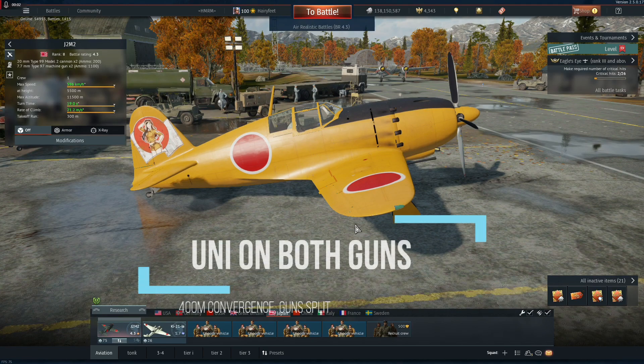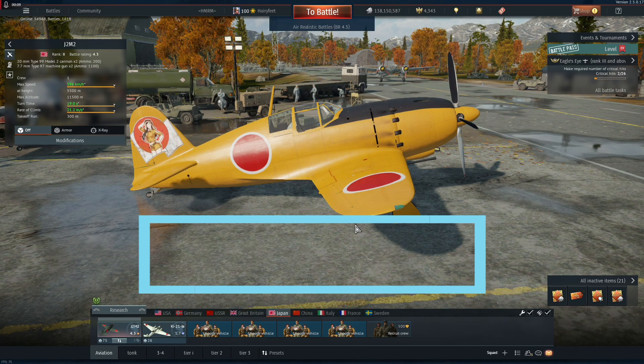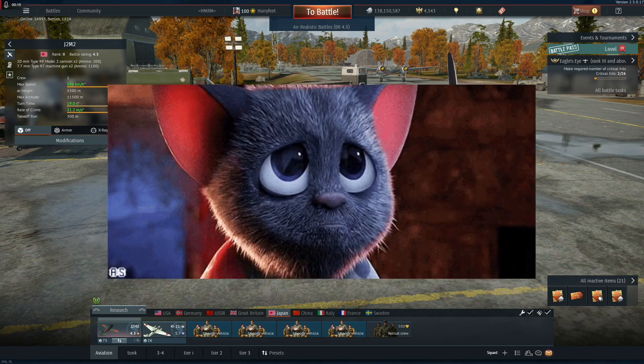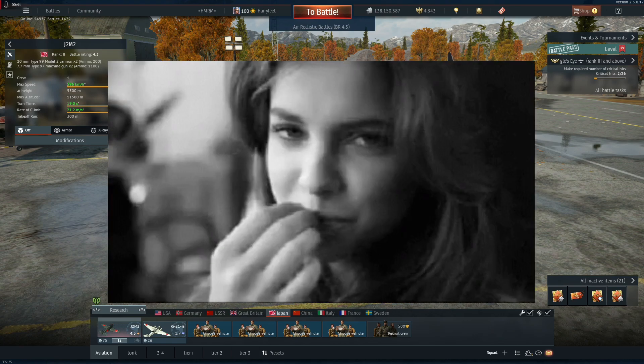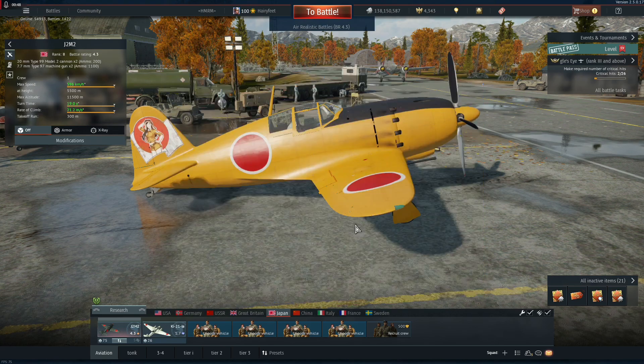Hi everybody, it's your friendly neighborhood Hanger Hobbit here, and welcome to the J2M2, rank 2, battle rating 4.3 for the Japanese sub, requested by BubbleBoy34. I thought this would be just a perfect counter to that oh-so-sad and depressing A6M5 High, especially since there were guys on my squad grinding out their A6M5 High — it'd give me a good excuse to do this sub request and show this thing is so much better than the High.